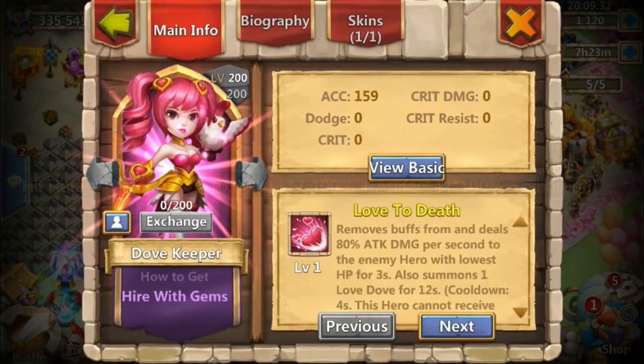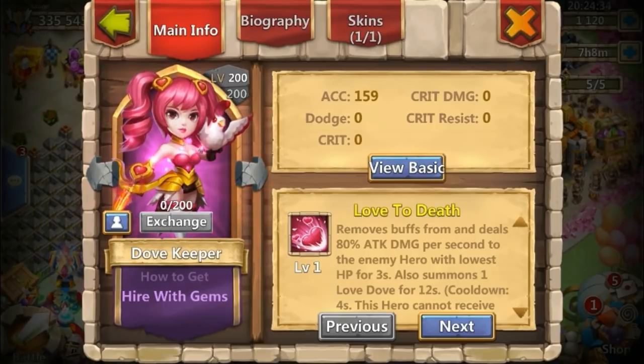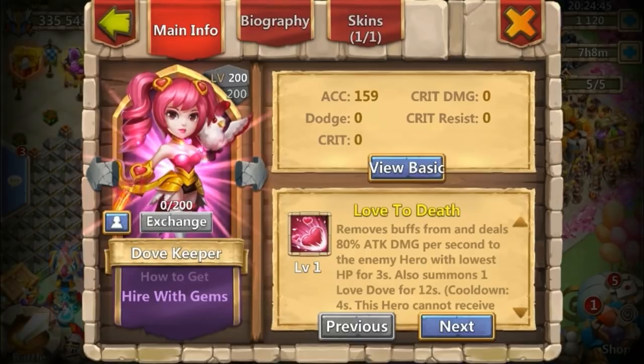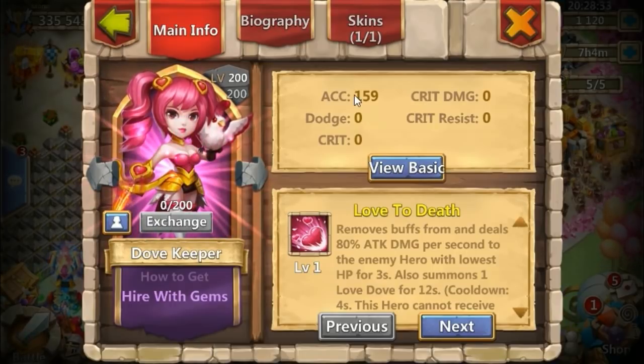If we also have Sharpen, we add another 1.2 — because that's another 20% increase. When we multiply all of that together we get 1.728, which converts back to 172%. That means with all of those increases, Dovekeeper will have 172% accuracy.